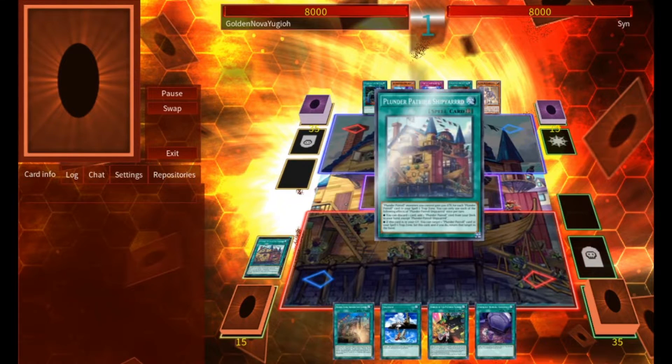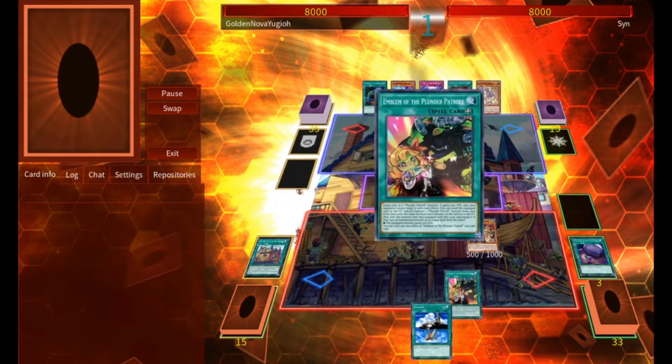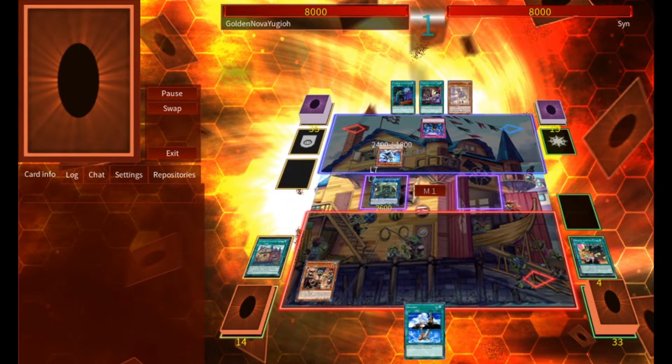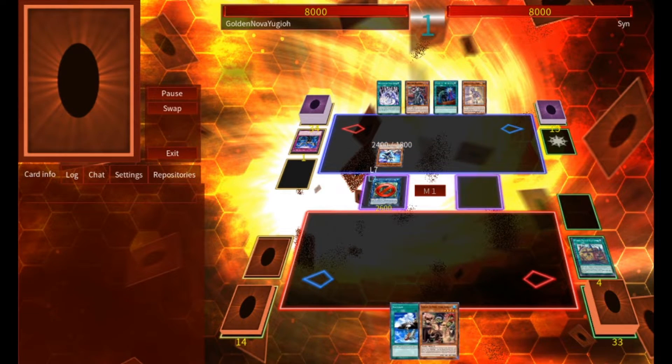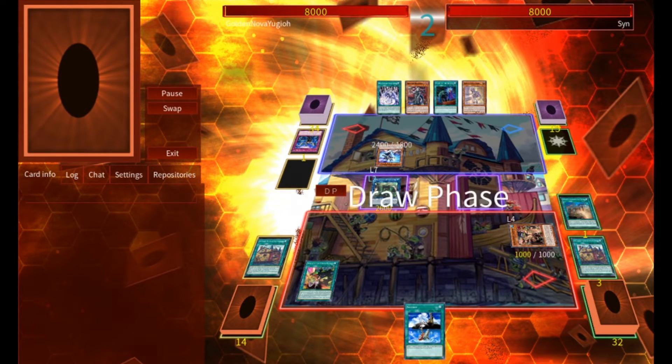We'll start by playing Shipyard, discarding Shipshape to search for Bluebeard. We'll activate Foolish Burial Goods to send another Shipyard, and then normal summon Bluebeard, attaching our Emblem. We'll activate Emblem to special summon Blackbeard and attach the Bluebeard, but they'll chain Impermanence and Phantasme. We'll activate the Shipyard in Grave to bounce Bluebeard to hand to activate the other Shipyard, then special summon that Bluebeard so that Blackbeard has something to crew a ship with next turn. We'll activate Shipyard to attach Blackbeard with Emblem, then pass to them.